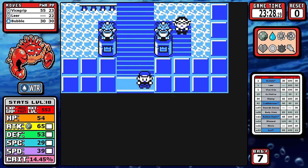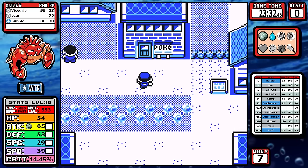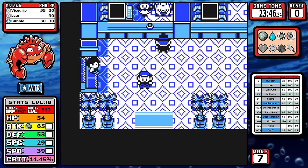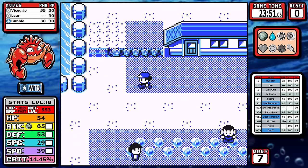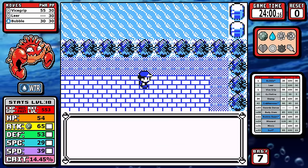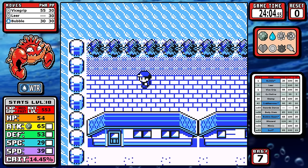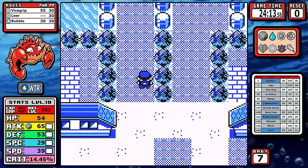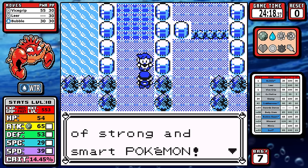Finishing this battle accomplishes a couple of things. The Misty win plus the two optional Mt. Moon battles gets us to level 18 for a nice damage rounding threshold, and it gives us access to Bubble Beam, which we're going to keep for a very large portion of the playthrough. I do commit one of my only mistakes in the run here though — zooming from point A to B as fast as I can, I actually go into the next rival fight without learning Bubble Beam, which could have been costly.